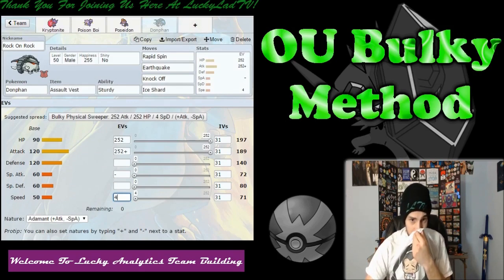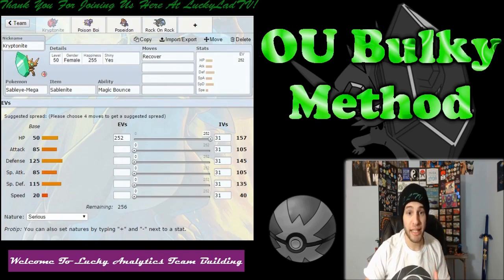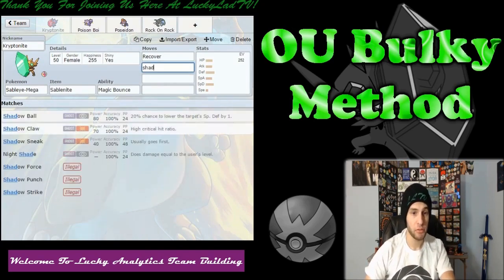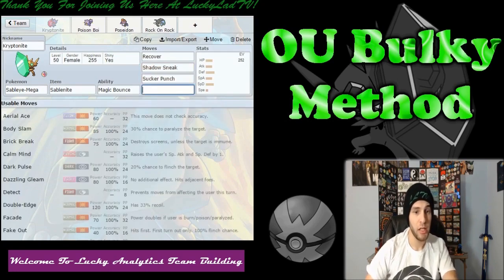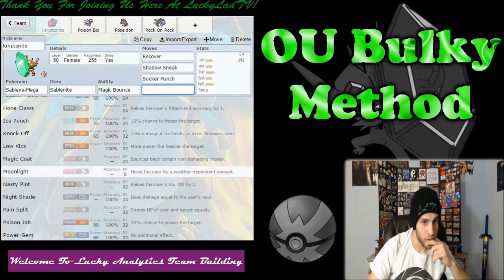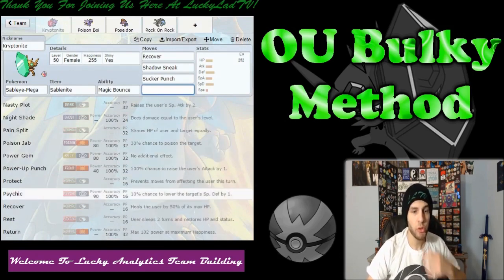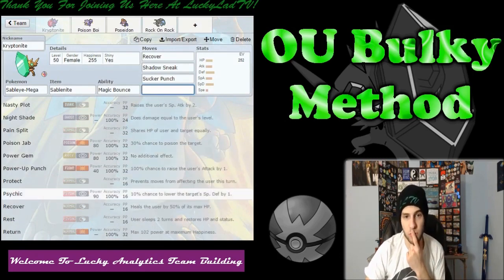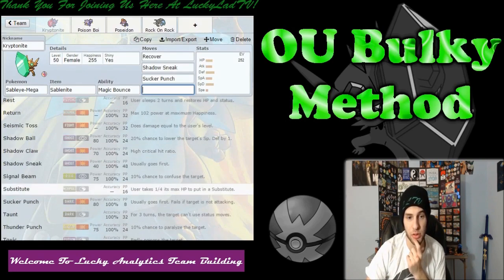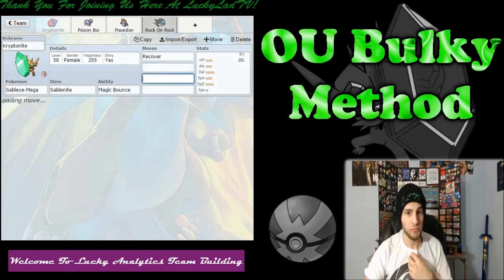Now that the team is starting to take shape, I know I want Kryptonite to be physically offensive — I want it to have Shadow Sneak and Sucker Punch. Actually, wait — we do have Power Gem available. So now I'm really liking the idea of it being special, because I love Power Gem — it's my favorite Rock-type move ever. So I'm actually going to get rid of the physical moves and go back.